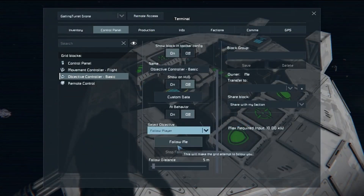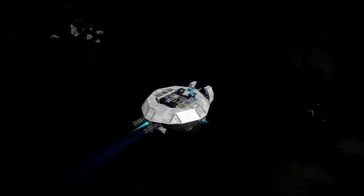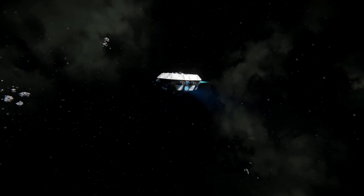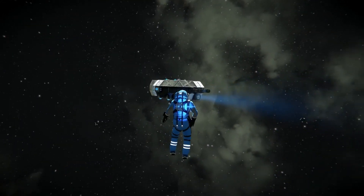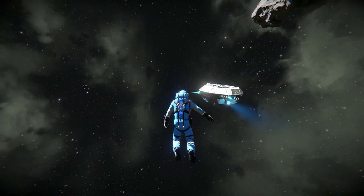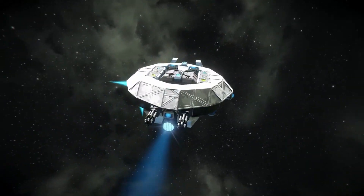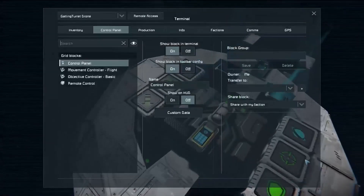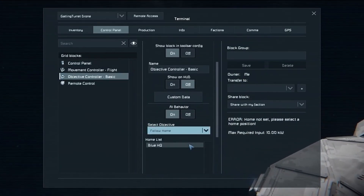One thing I've heard from the community is the ability to link these up with other blocks, such as timers and other things that you can place on hotbars, much like you can do with timers and air vents now to automate processes. For example, there could be a block that monitors the cargo level of the ship, then when it gets too full it goes to its home connector and waits for it to be empty, at which point it will take off again. Maybe it could detect the presence of players within the grid using sensors and then the vehicle can take you to a destination.